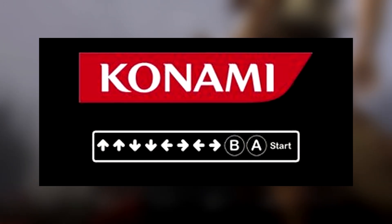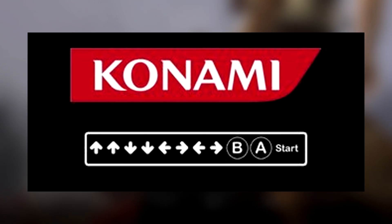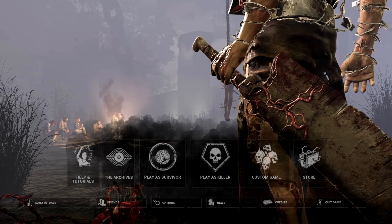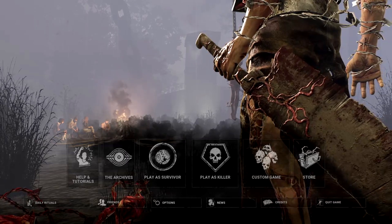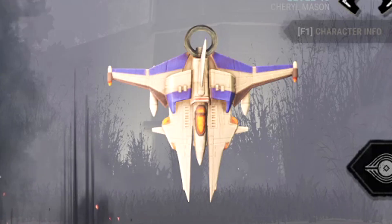Did you know if you own the Silent Hill DLC, entering the Konami code on the main menu and then pressing enter will give you a free in-game charm? Now you have the Vic Viper charm on all of your killers and survivors. You're welcome.